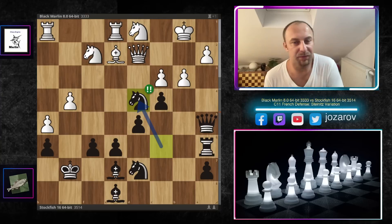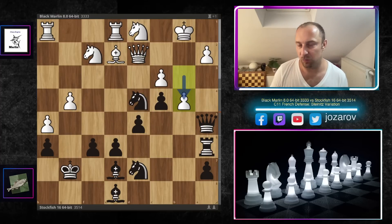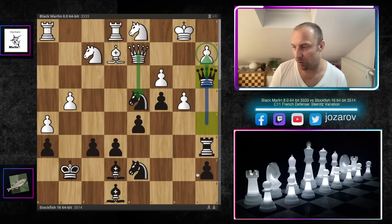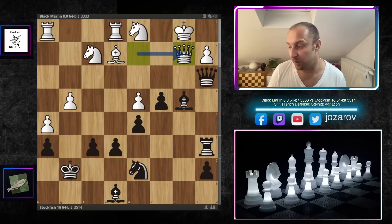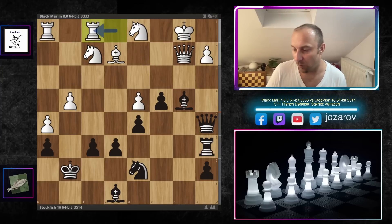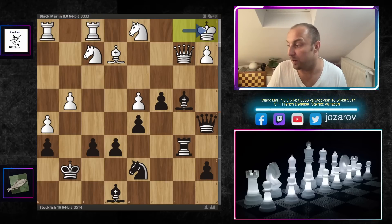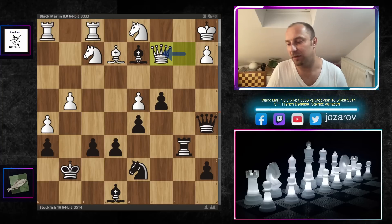Now the brilliant move knight takes d4 by Stockfish 16 — another spectacular move! You obviously cannot take because the queen is hanging on d2. Black Marlin continues with b4, queen to a3, c takes d4 — you can't take with the queen because of the a2 square weakness, so you must take with the pawn. Now the bishop comes into the game in a beautiful way. Queen to b2 tries to trade queens, but Stockfish is not interested, hitting the rook on e1. Rook from e to f1, rook to b6 threatening tactics on the b-file, and Black Marlin's king drops back to a1. Then bishop to d2 — a discovered attack against the queen; queen to c2.